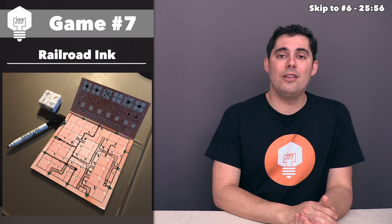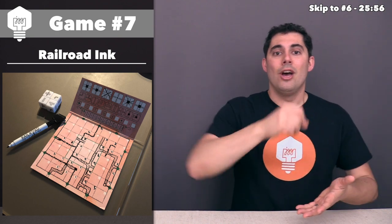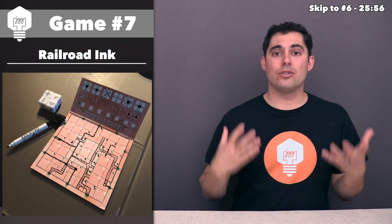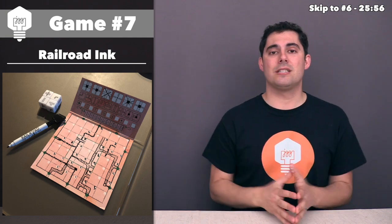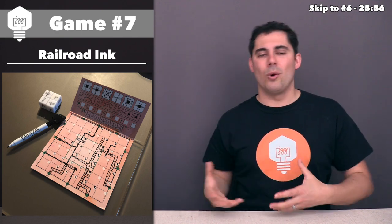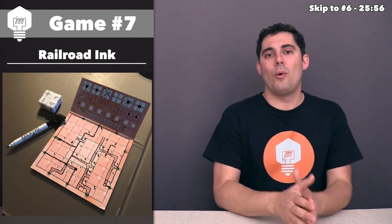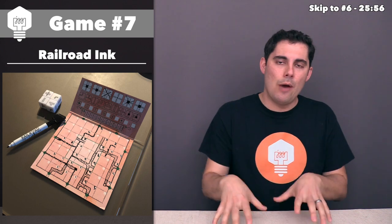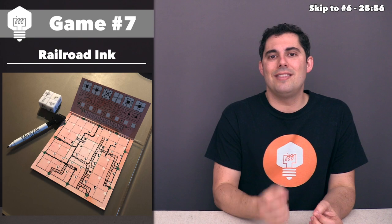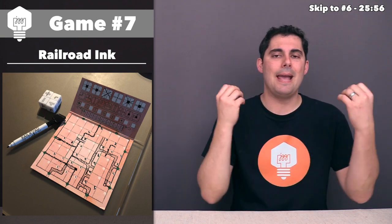With Railroad Ink specifically, you have dry erase boards and dry erase pens. You are drawing rail lines and road lines on your area, and you score a multiplier based on how many connected exits you have with different rail lines going into roads, plus some bonus points for how long your roads and rail lines are. There are lots of little ways to score points, but the main idea is trying to make big networks of these different types of lines, and I think the reason this is my favorite roll-and-write right now is because every single turn feels like a big puzzle.